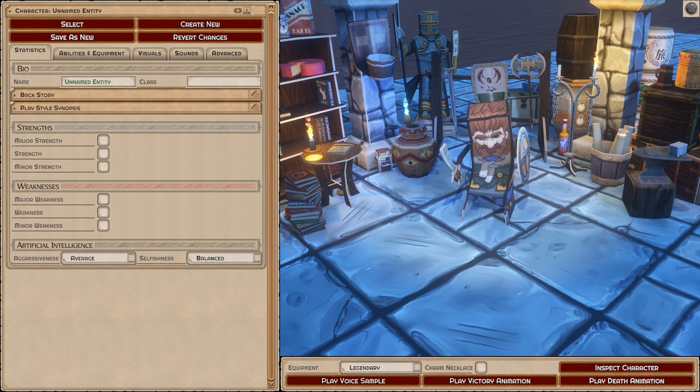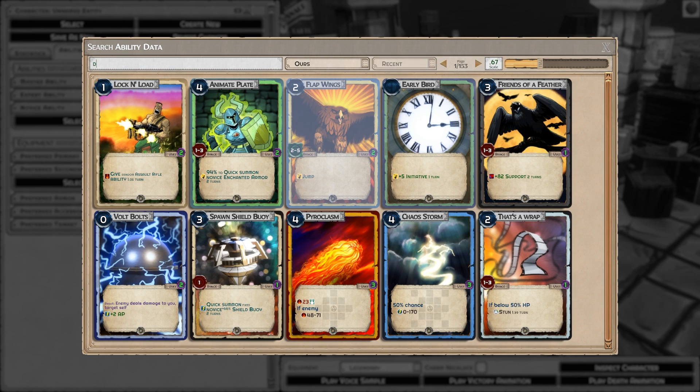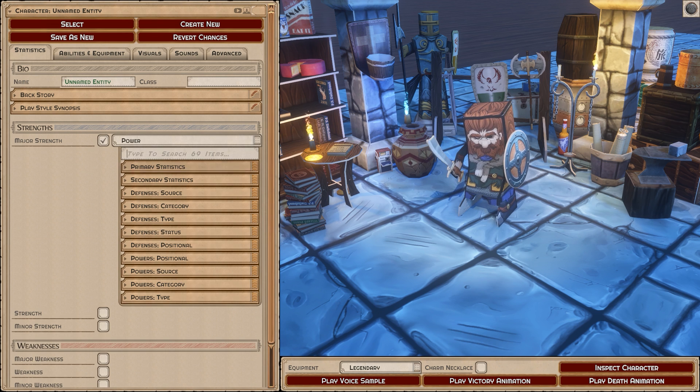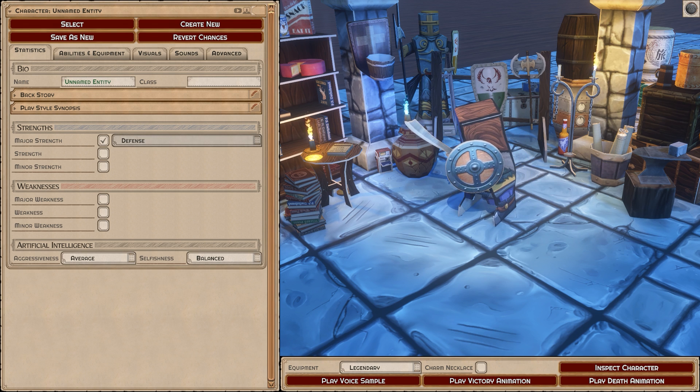One other thing we've noticed that gives some people problems is that the default character state doesn't have much survivability. If you don't add health, defense, some kind of evasion, or defense stat, you're going to want to add a defensive reaction like a dodge — you can do that by going into the abilities and adding dodge. Your survivability then comes from reacting when any enemy tries to hit you by dodging backwards. The other way is to add a stat like defense to become a tank, but don't expect to survive much if you go purely offensive. Adding offensive stats will detract from your defense.